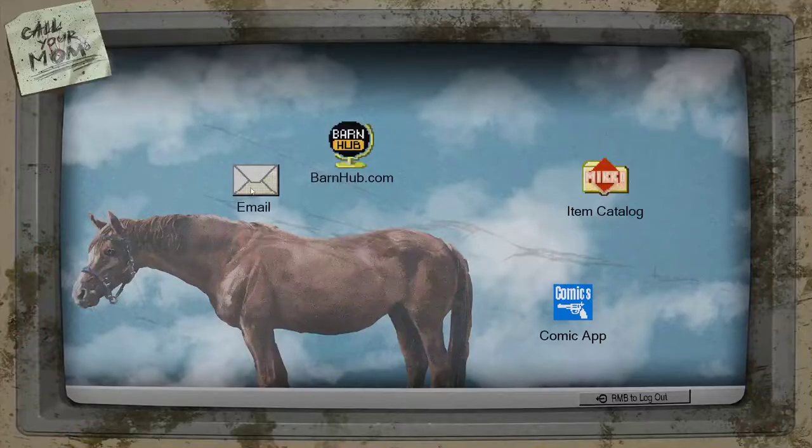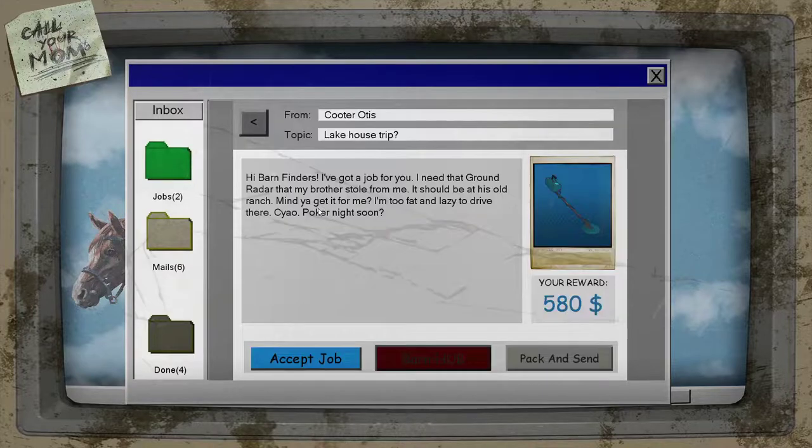Welcome everyone back to the Lone For Cards YouTube channel. We are playing Barn Finders. This is going to be job number 5, a walkthrough playthrough. This is the Otis Ranch and we're looking for the ground radar. Let's get right into it.